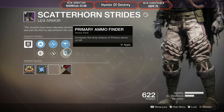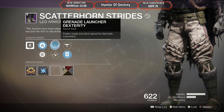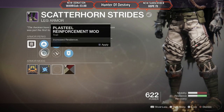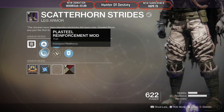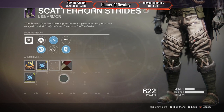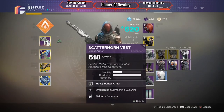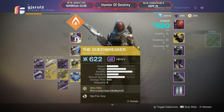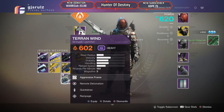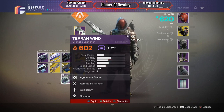Auto... primary ammo finder. I'll keep aiming on. Grenade launcher dexterity or scout rifle — I don't use either. I used to use my grenade launcher a lot, not so much anymore. Arc damage resistance, okay. Get rid of the stuff I don't want. Terran Wind at 602 and my current one is 602 — remote detonation is okay, but let's get rid of it.